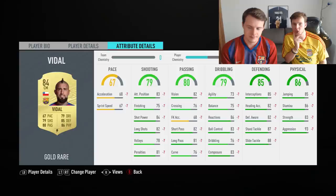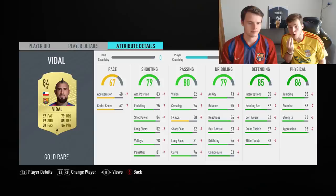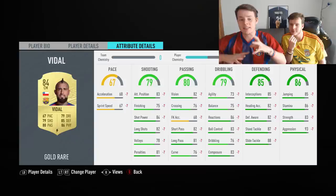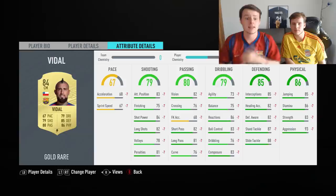Now it's time to talk about the box-to-box midfielders, aka the CMs. For a cheap option — it's not going to be that cheap, but considering the importance of the position — Arturo Vidal is in our opinion the best cheap CM option for you guys: no more than 10,000 coins, and a great well-rounded midfielder. If you don't have that many coins, you have a lot of options in Ligue 1 — someone like Golovin is really good.